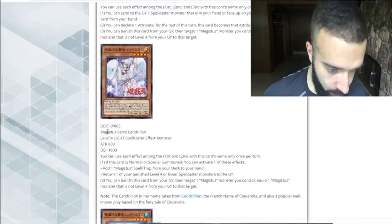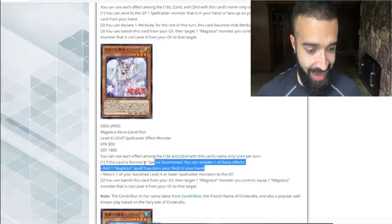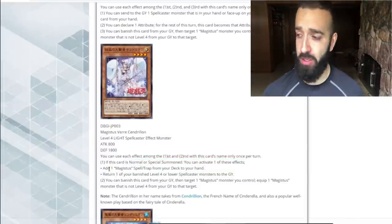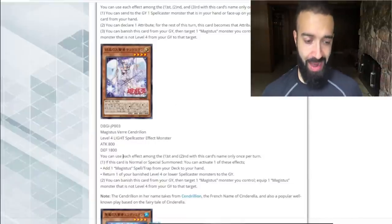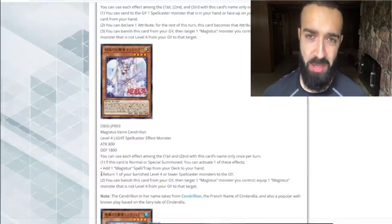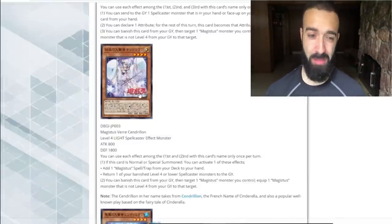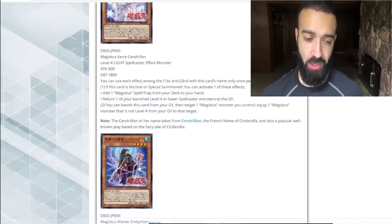Magistice Verk and Drillian. If this card is normal summoned, add a Magistice spell or trap from your deck to your hand. Hello, Servant of Endymion, anyone? This will be really good together. Normal summon, add a Magistice spell and trap. So we'll have to read the spells and traps — if there's at least one good spell and trap, that'd be insane. If there's a searcher spell and trap, that would be insane, because you could normal this card, search this one.